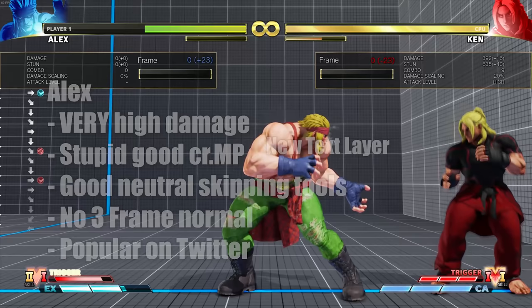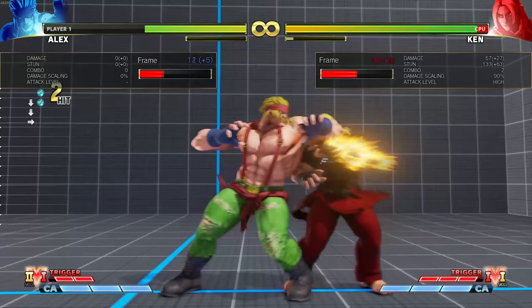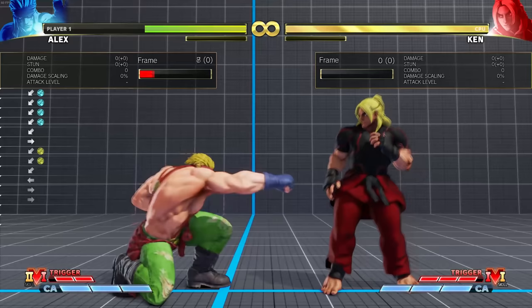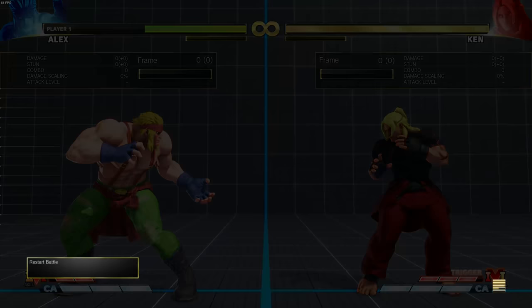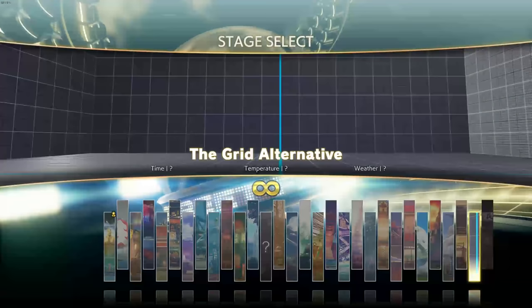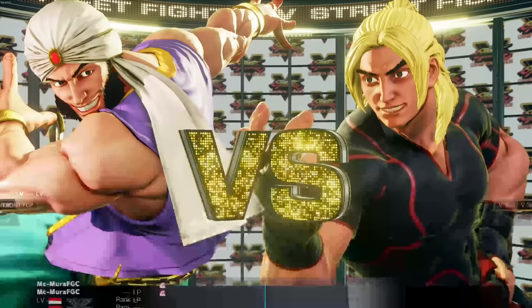Alex used to have bad okizeme but since the EX knee now grounds opponents, he can end combos into further oki opportunities — very good. His main issue is still defense: no three-frame normal and no true invincible reversal. He has the EX elbow with armor from frame three but when knocked down he has to guess. His damage output and neutral control are very powerful, and his explosive comeback potential means even when losing he can still win.